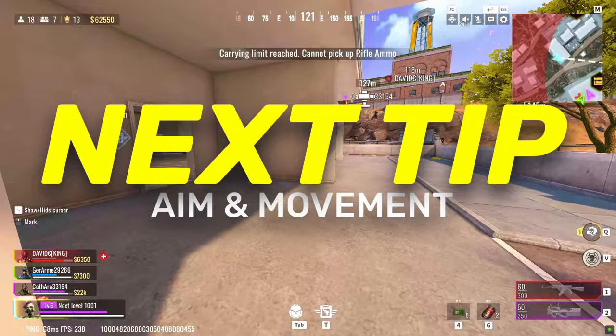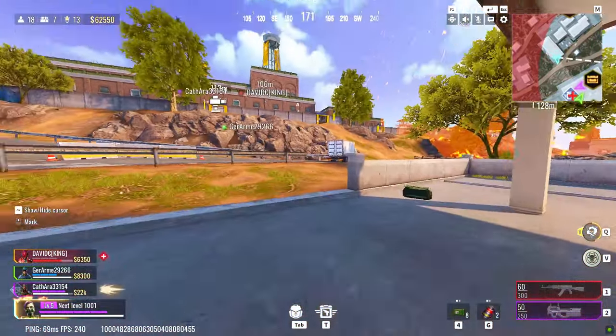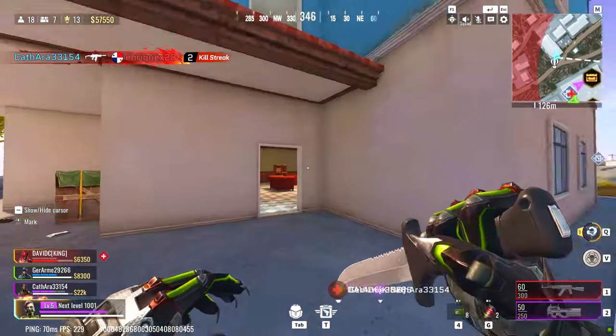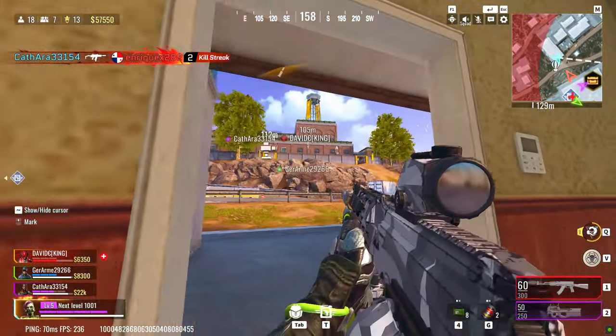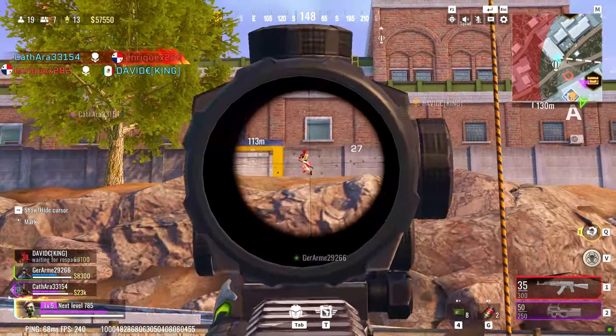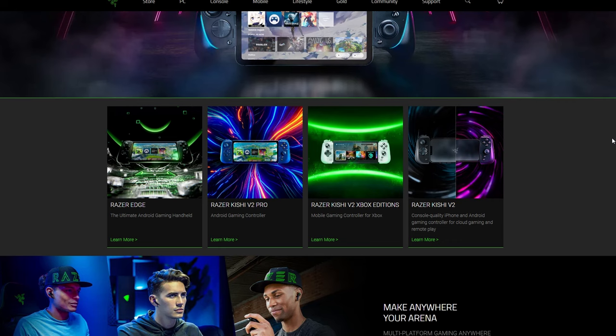In the second tip, we will briefly talk about aim and movement. I won't be able to cover all of it because these two topics could each be separate videos. But good aim and good movement starts with good gear, and for that I want to give a huge shoutout and thank you to Razer. Whether you are a mobile gamer or PC gamer, Razer has got you covered — thumbsleeves, handheld controllers for phones, coolers for your phone or iPad, and so much more.